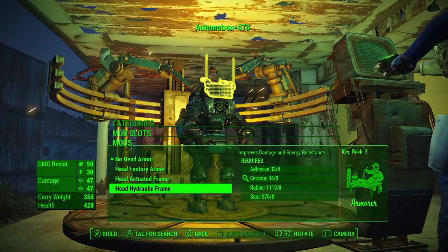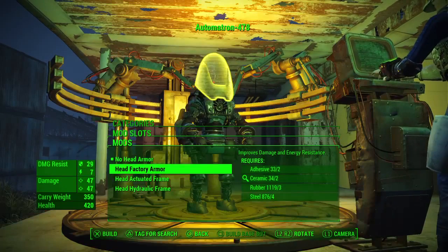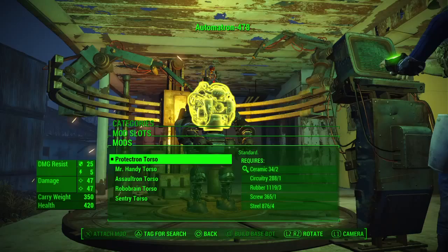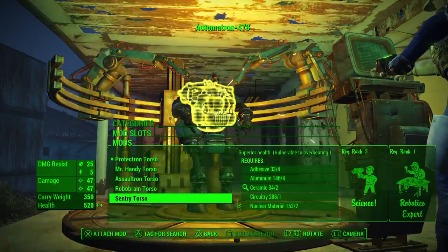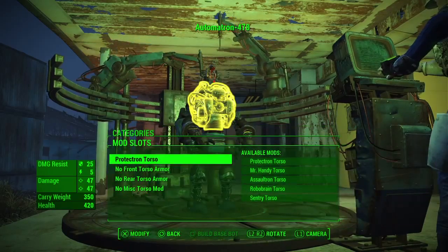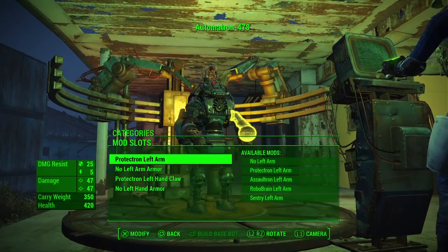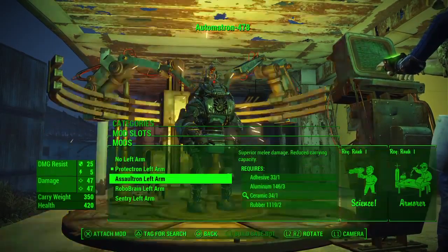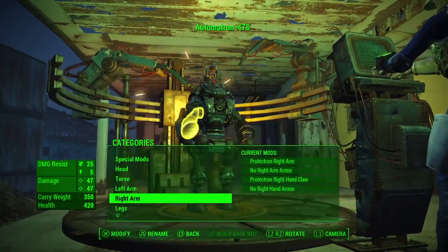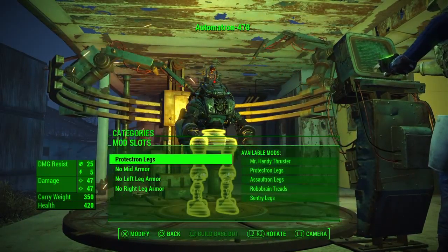You can also pick some armor. It's basically the same as all your other crafting — pick a torso, pick some legs, pick some arms. So you can choose whatever you want and make the robots look however you want.